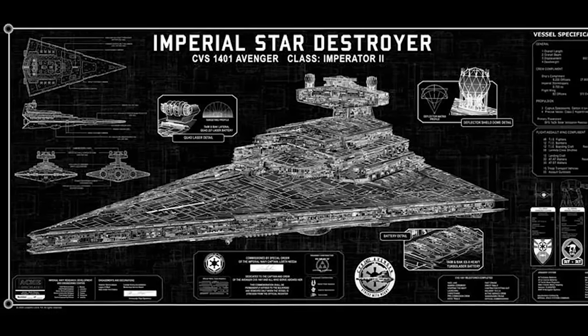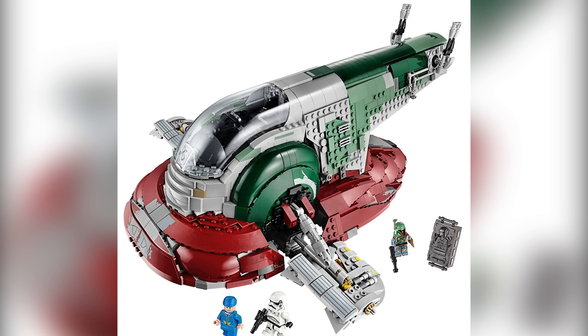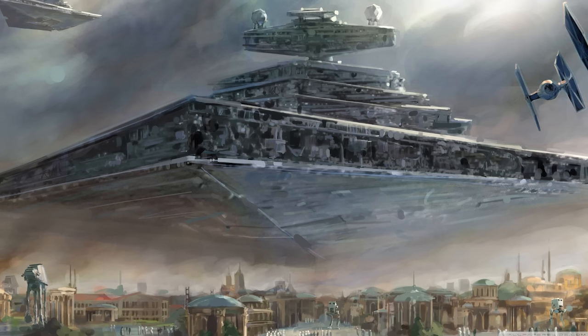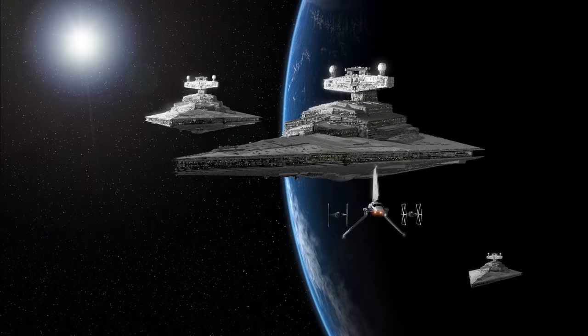Logistically, I think it would make more sense to downsize this project somewhat. 1:35 scale isn't the more common minifigure scale that most designers like to use — it's closer to 1:43.5, the same scale as the UCS Millennium Falcon or Slave One. That would take this 55-meter long design and shrink it down to a total of 34.5 meters long. This would be a really cool massive collaboration project where you could have open bays on the interior showing AT-ATs and rows of TIE fighters. But a real project like this would require essentially a large warehouse dedicated to nothing but the construction of this model for several years — millions and millions of bricks, costing hundreds of thousands, maybe a million dollars. It's a cool idea, it's a crazy idea.